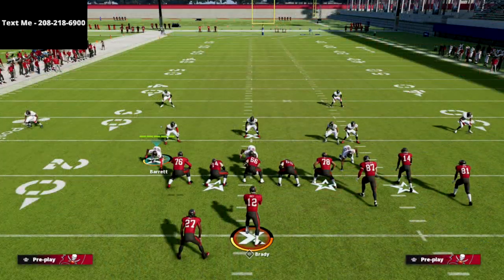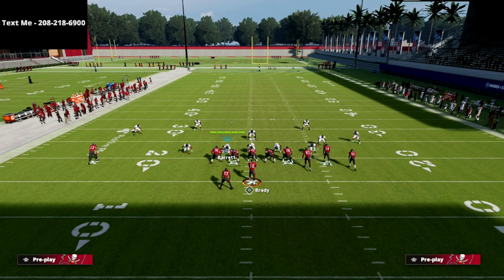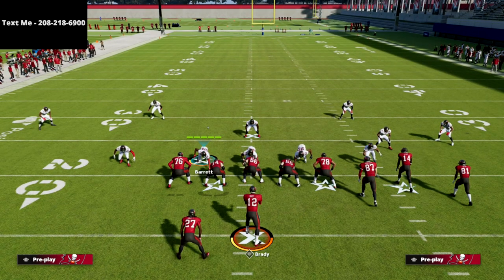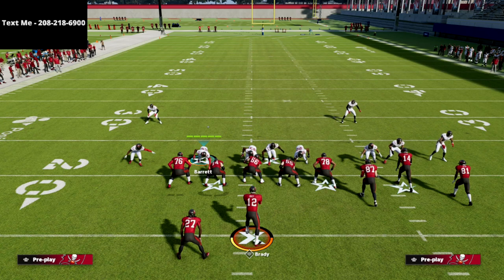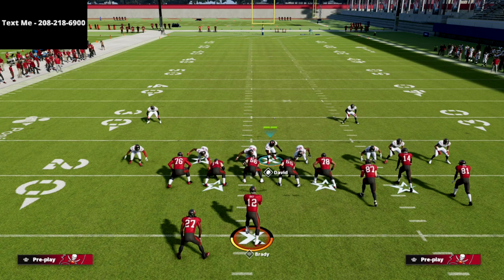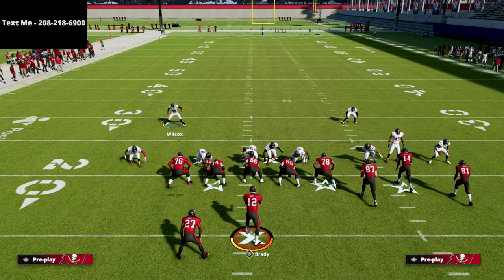We're going to audible down into the Mic Blitz Zero. Once we do that, we globally blitz all of our linebackers and press coverage. This puts a linebacker on the right side of the center. Really important: you need this linebacker on the right side of the center — if he's not there, move him there. That's critical for the pressure to work.